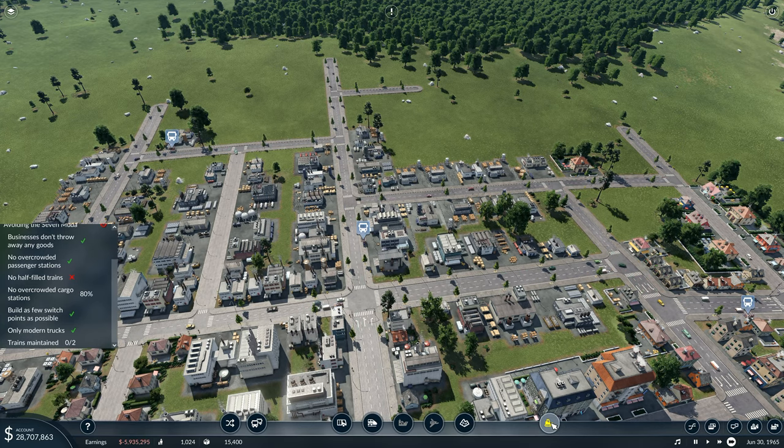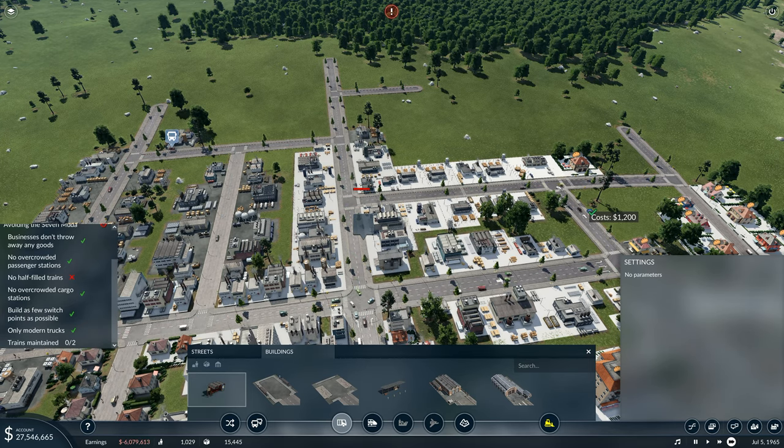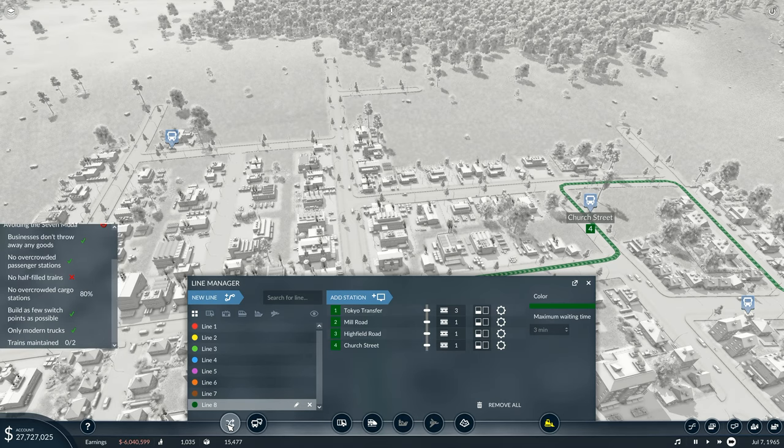I think we'll just send the bus down around there because I don't want it going off down a different route and swapping around. So if I get rid of that one and put the bus stop over there, that'll be on the right side. I'll put that one over there like that and then go back in here.